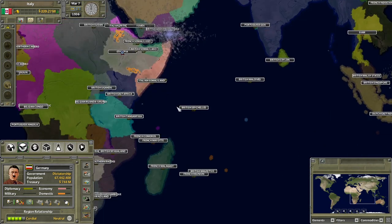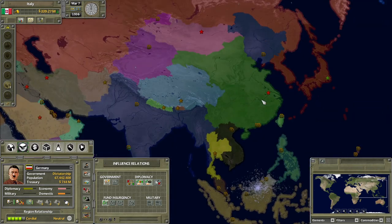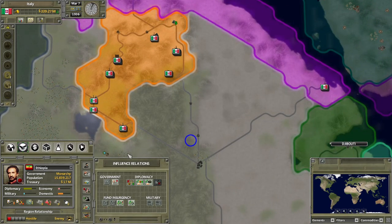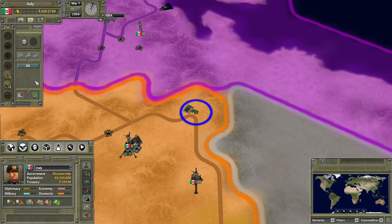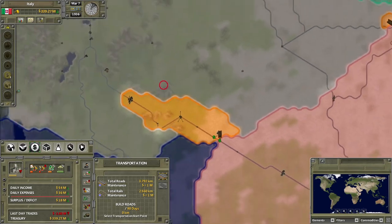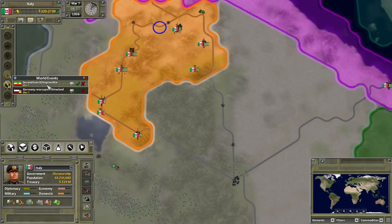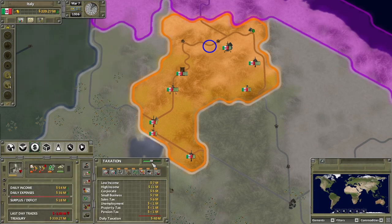Do you guys want to support each other again like we did last time? Yeah, we could. I don't think it's going to leave much money, but I will support you guys. I've already started. Now I must fight Ethiopia. I should fund their insurgency. What the hell is this? Construction of a supply depot has begun - it's already finished. Is this a script? Italy apparently has a script or two that I didn't really know about at the start that even works in multiplayer. They have scripts that place supply depots.